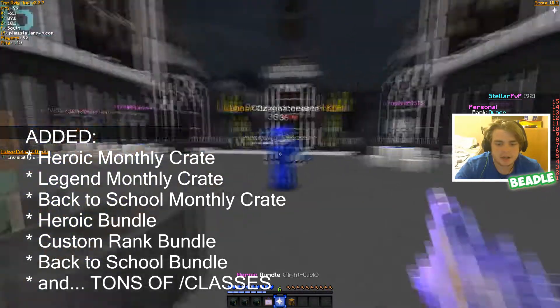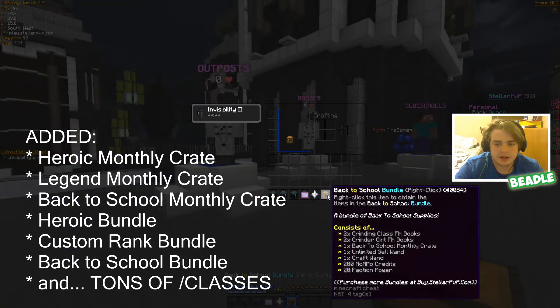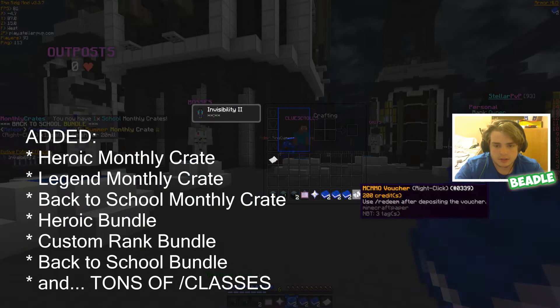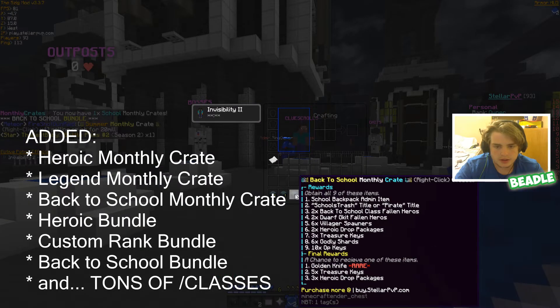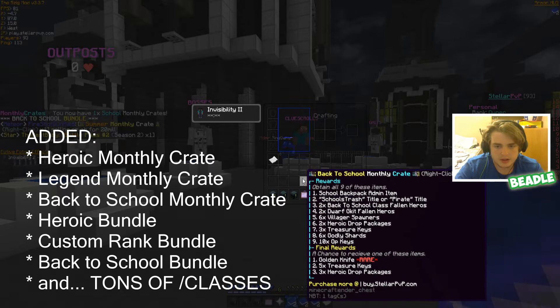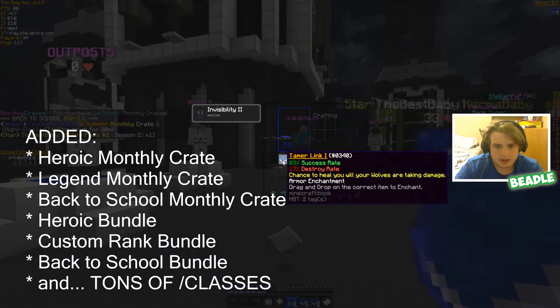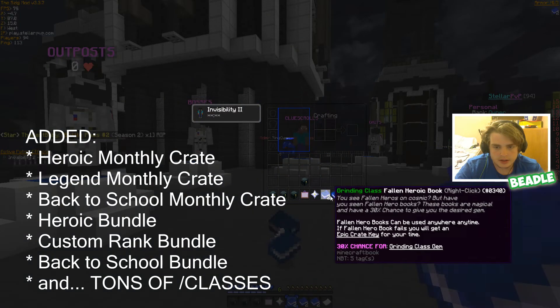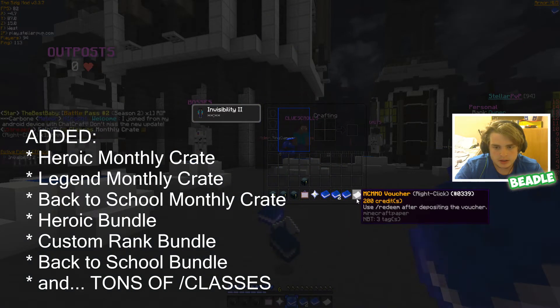Here's the Back to School crate — it gives tons of good things. We didn't get the sell ones for some reason; I'll probably fix that by the next episode. It gave us a Back to School monthly crate and 20 power. I'm just gonna DP this — actually, I'm not gonna DP that because it's too OP to DP. Here's all this stuff.